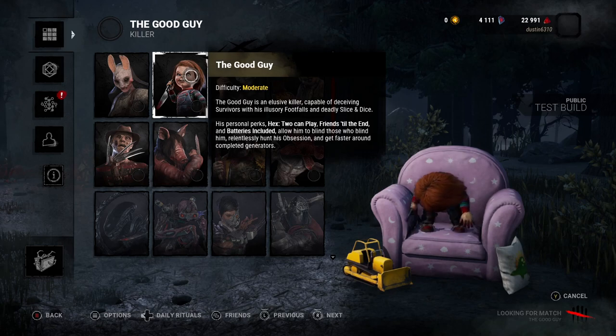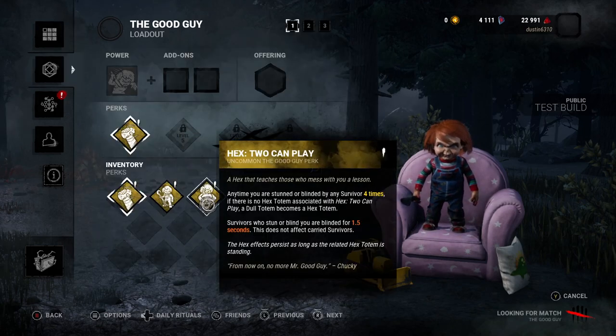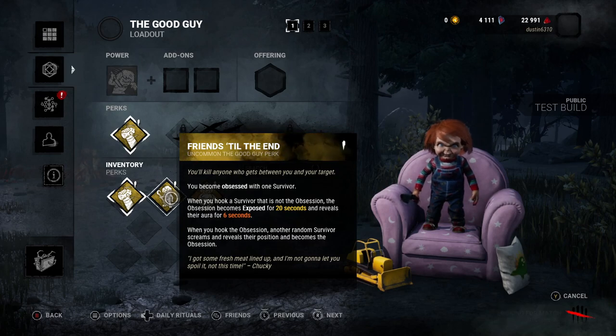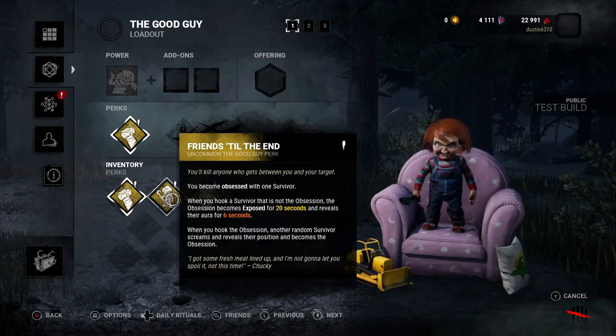His perks are: 2 Can Play — survivors who stun or blind you are also blinded for 1.5 seconds. That's a pretty good one to have. His next one is Batteries Included — when within 12 meters of any completed generator, you have a 5% increase in haste, and the movement speed bonus lingers for 5 seconds after leaving the generator's range.